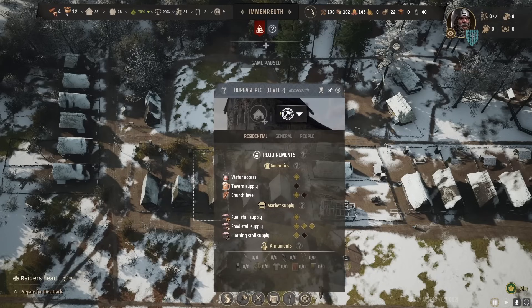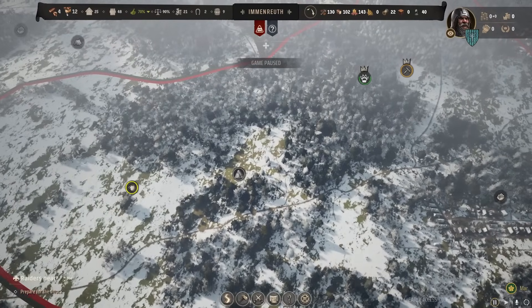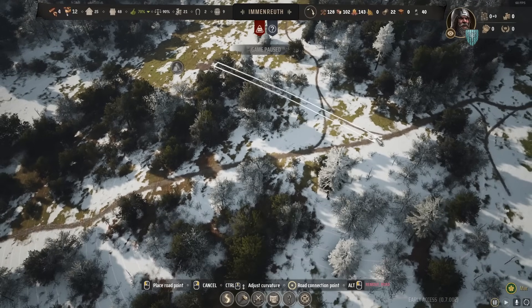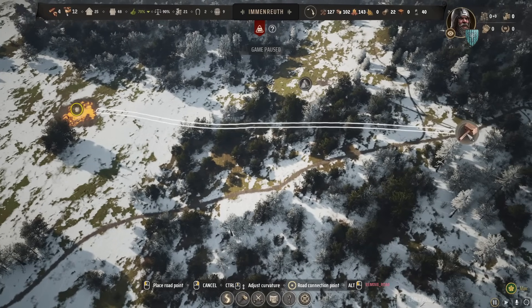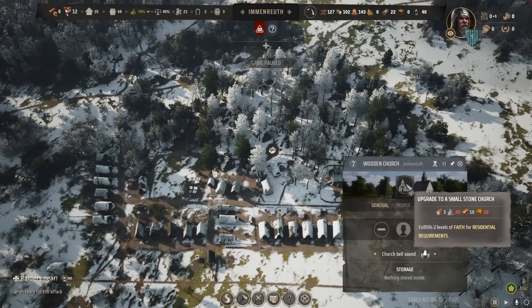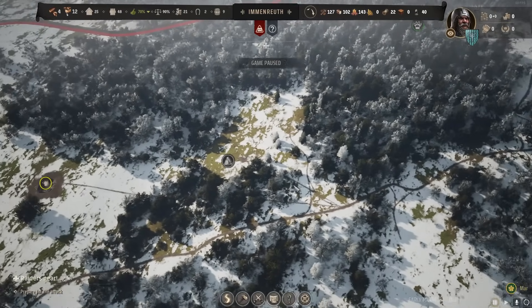Now that our burgage plots are level two, they have new requirements — they want the church upgraded. To upgrade the church we need 20 stone and 10 clay roofing tiles, so we need new industries. Build a stonecutter's camp right next to the stone deposit and connect it to the road. Place the clay pit on top of the clay deposit and connect it too. But we need clay roofing tiles, not just clay, so go to Industry and build a clay furnace. We need to gather the stone first before building the furnace.